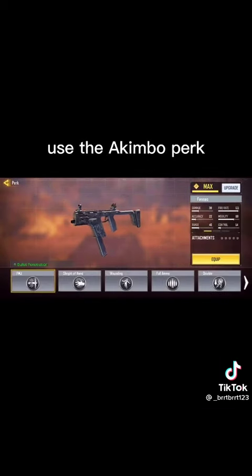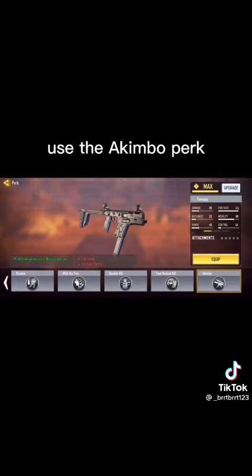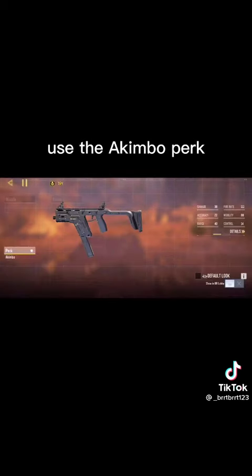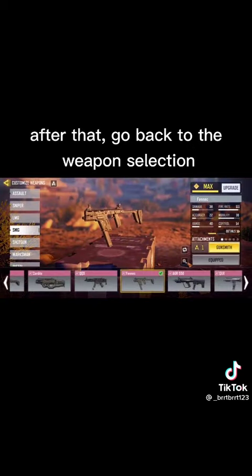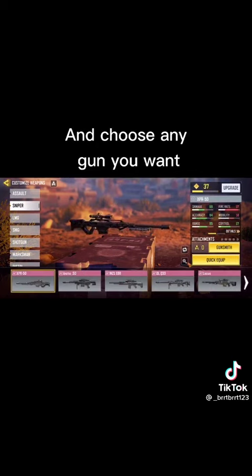Use the akimbo perk and tap on equip. After that, go back to the weapon selection and choose any gun you want.